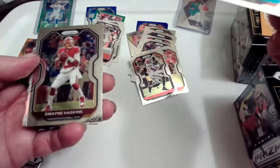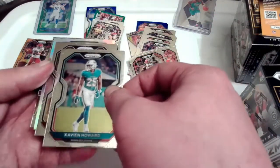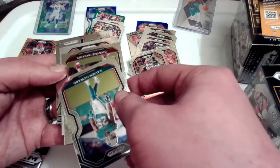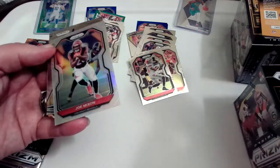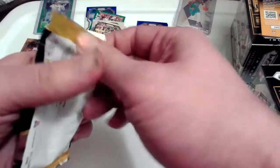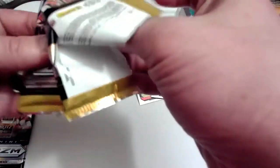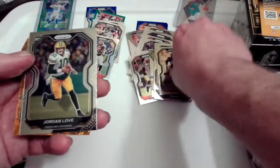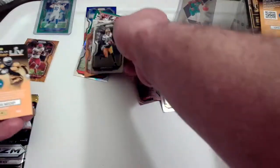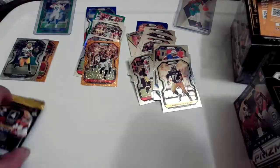Xavien Howard, Dwayne Haskins — we do get a silver, looks like it's upside down — it's not a rookie, it's Joe Mixon. And a Josh Jacobs — hype. No rookie in that pack; I think you're only guaranteed about three rookies total, you'll probably get more with an insert. Cameron Hayward, Ke'Ron Johnson, Jordan Love — there's a solid pull. Jordan Love, and just an AJ Green. Not bad, at least we got the Jordan Love.